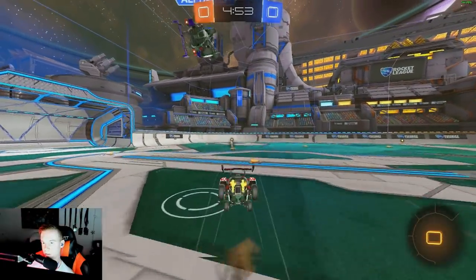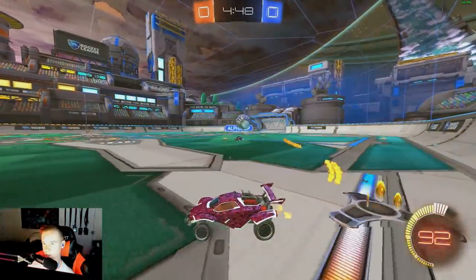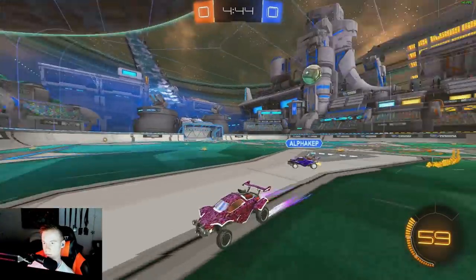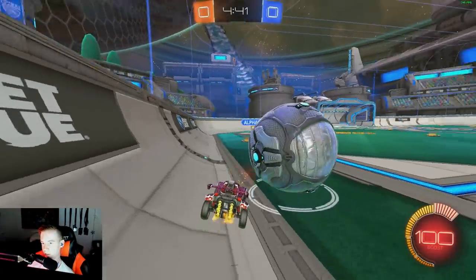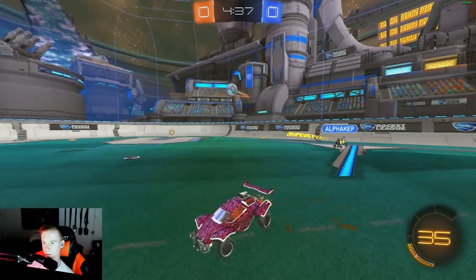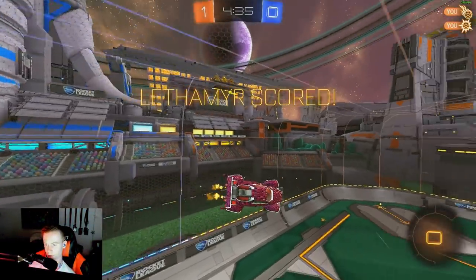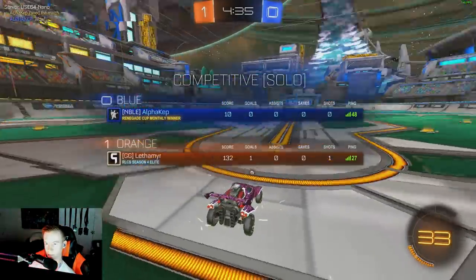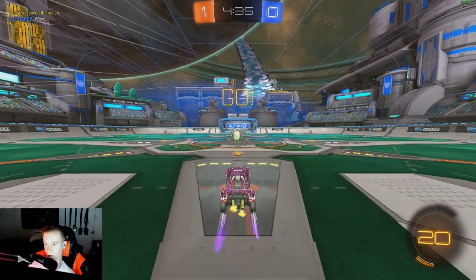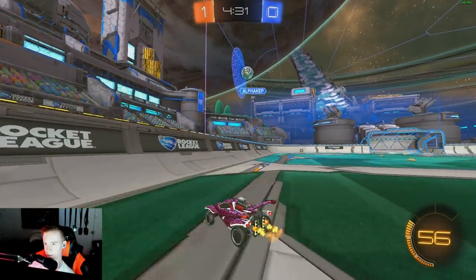I'm going to stay really close to the ball. He probably has very little boost here, so I'm just going to keep challenging him while he throws the ball away. See what he does — he's still low on boost. Made him challenge, gave me a free ball. I made sure to space myself a little bit further from the ball than he was expecting, so when he hits it, it bounces off his car and gives me possession.